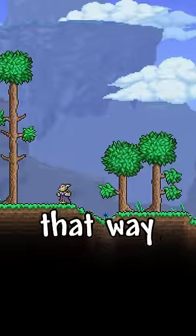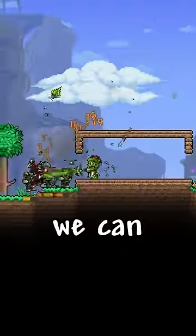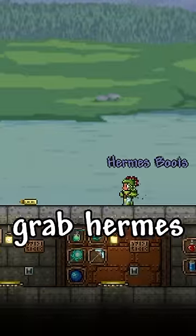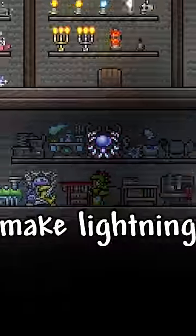We'll need to grab some life crystals. That way, a goblin army can spawn, and we can find the goblin tinkerer who sells us the tinkerer's workshop. Once you grab Hermes boots and an aglet, you can make lightning boots.